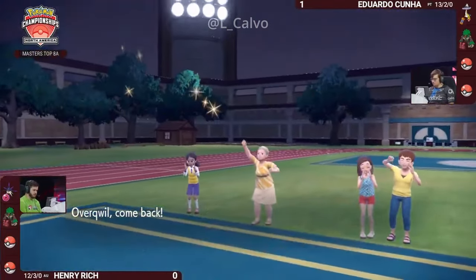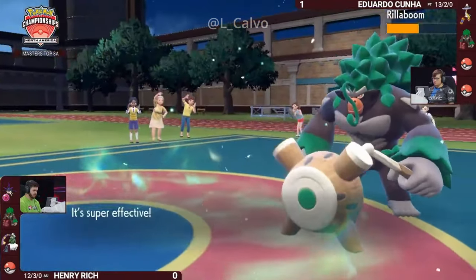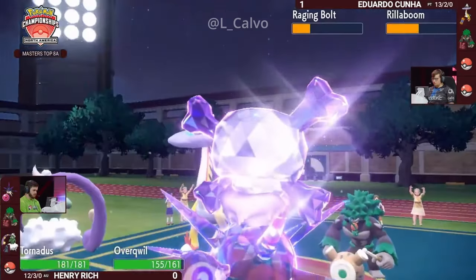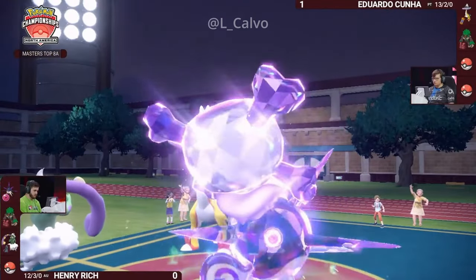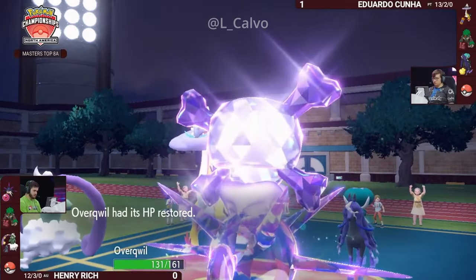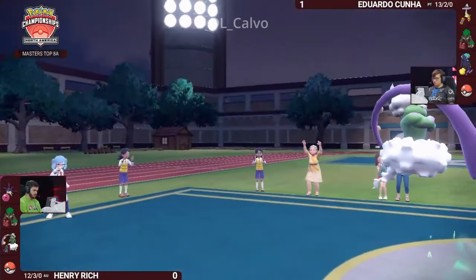Overqwil will be able to focus on Rillaboom if that's what Henry wants, but watching him go for that big attack then immediately switch out makes me wonder if he's saving it for something in Eduardo's back party — like Calyrex-Shadow Rider. That makes it hard for Calyrex to Terastallize away from its weaknesses. A U-turn from Henry's Rillaboom brings Overqwil back in, using that repositioning tool to dodge Thunderclap. Henry now has the opportunity to set up Rain Dance via Tornadus — with Prankster, it moves first, and since Rain Dance isn't a damaging move, Thunderclap cannot respond to it.